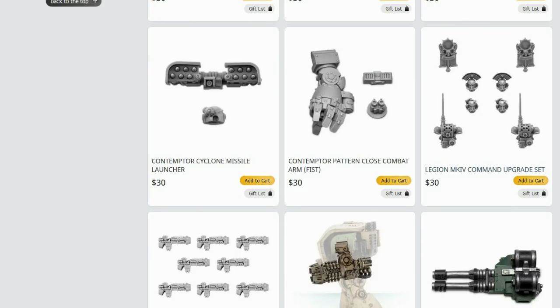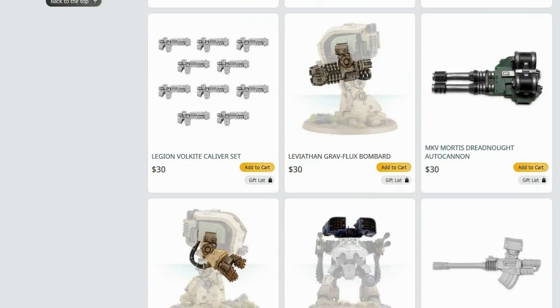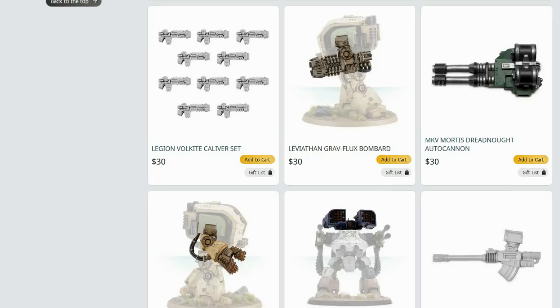Contemptor Cyclone Missile Launcher - no Contemptor Dreadnought has Cyclone Missiles in 30k, so I don't know why it's called that. Perhaps a Hunter Killer or Havoc Launcher. And even then, are you really going to invest in Havoc Launchers for all your Contemptors? It's not a terrible weapon, but meh - is it worth the money? Leviathan Grav-flux Bombard - all you need to know is it's beautiful at killing infantry but it's supposed to be an anti-tank weapon. It's lucky if it can even glance a Rhino - 50-50 chance of doing that. Odd weapon.